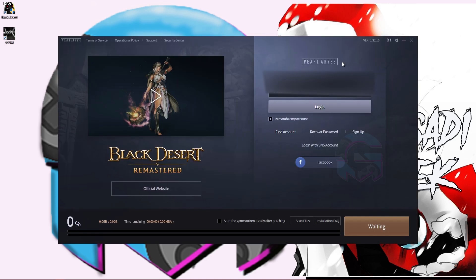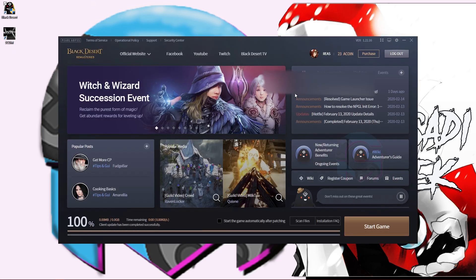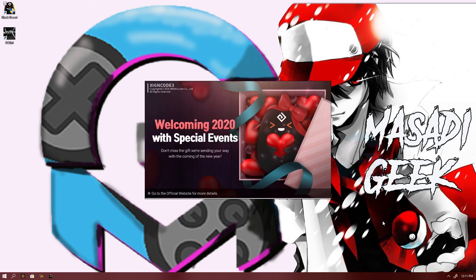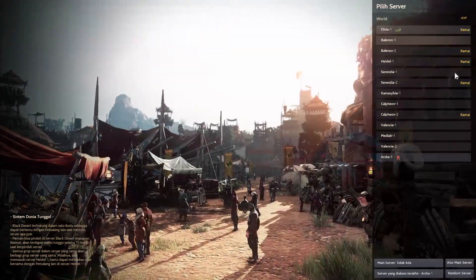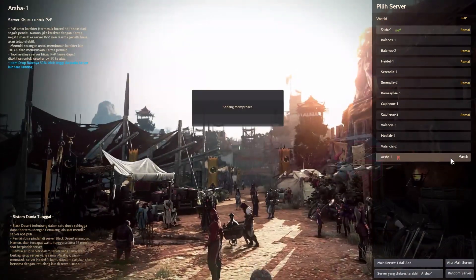Open the game and login again. It depends on your internet speed. Okay, we're done — I can enter the game. The 'need valid security' problem is now resolved.